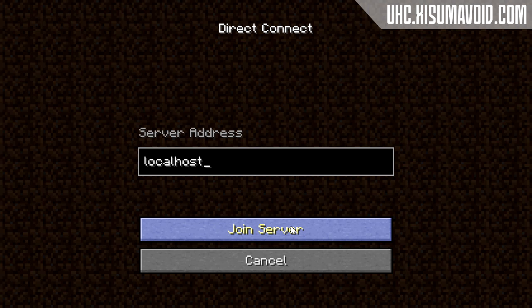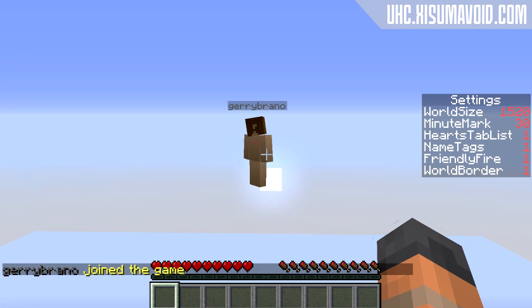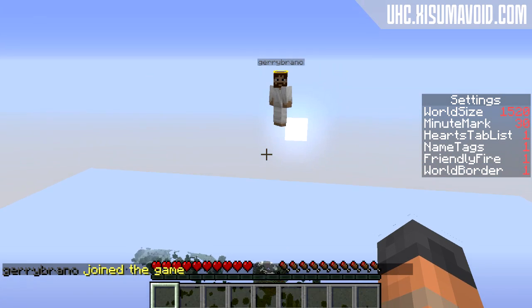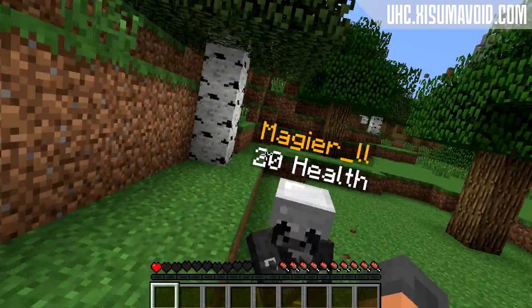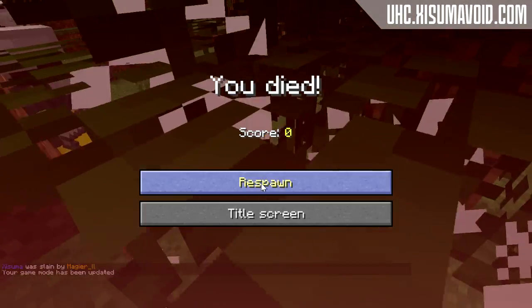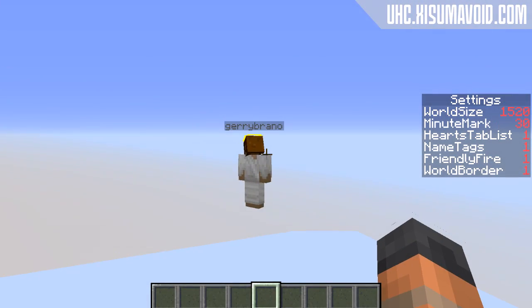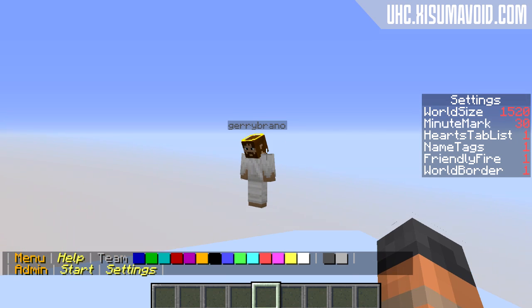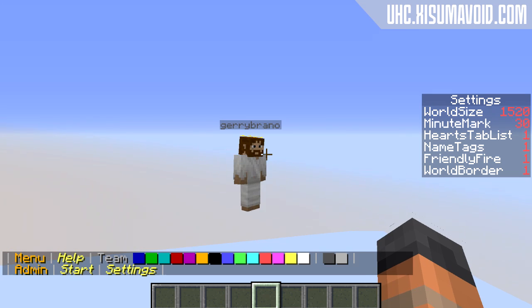When you have a box installed into a world, using it is simple. When a player joins the world they are teleported to a barrier block cell in the sky. When the players jump, a menu will appear in chat allowing them to choose a team, play without a team, or go into spectator mode. Players are also automatically switched to spectator mode after dying. For the admin or organizer of the UHC, there is an extra menu available when you jump if you are in creative mode, so make sure you are op on the server so you can switch game modes and access the admin menu.